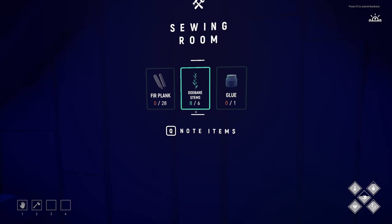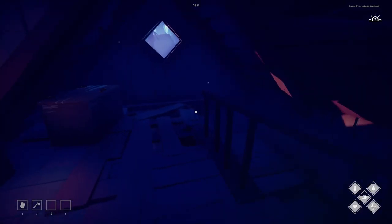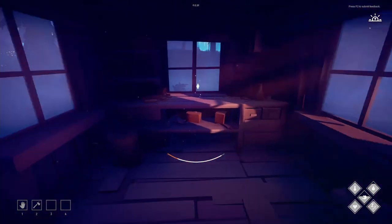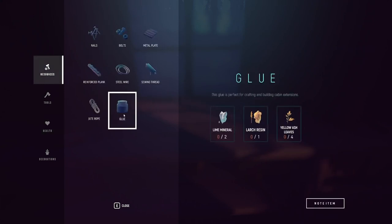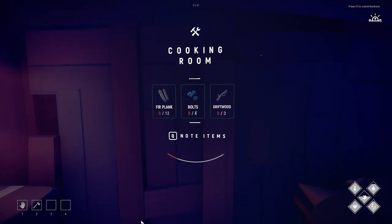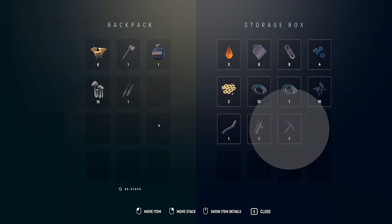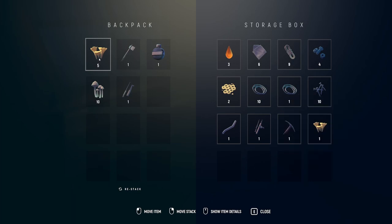For the sewing room I need six dogbane stems, 28 planks, and glue. Let me check how to get glue — I need lime mineral, which means I'll need that pickaxe for the limestone caves. I also need larch resin from those larch trees we found on the map, and yellow ash leaves. And I figured out how to get driftwood!